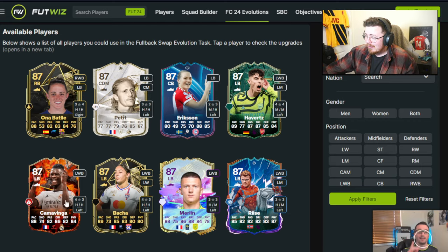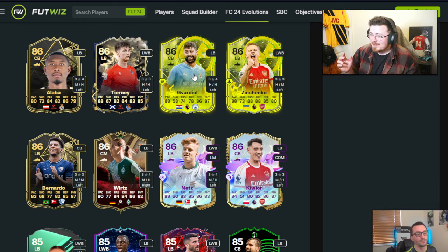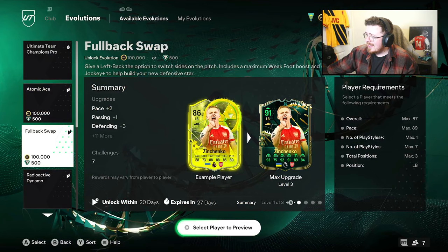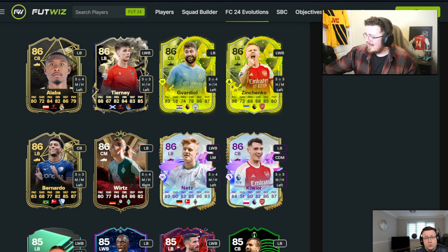Camavinga will be phenomenal — really really nice, I want to see the fully evolved version. Tierney's a decent option. Gavardio is notable because he could play as a center back — could be huge. Plus five to pace takes him up to 88 pace, and Zinchenko — the evo recommendation here looks pretty damn insane. Quick step, jockey, 92 passing, 91 dribbling, 84 physical, 81 defending, 93 pace. That's a really solid card, though he's not the tallest — lacking a bit in the height department.